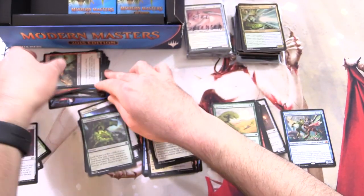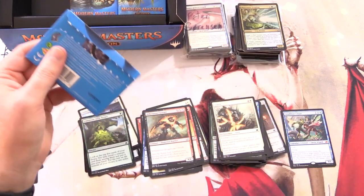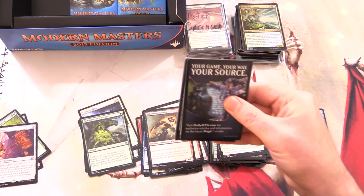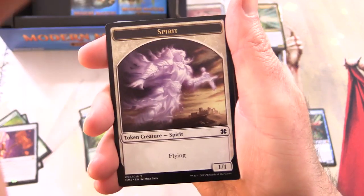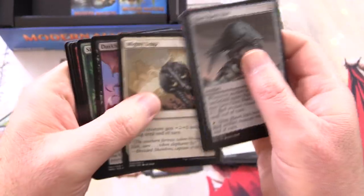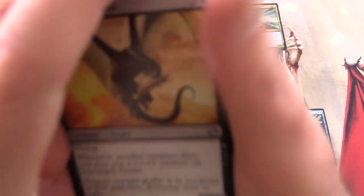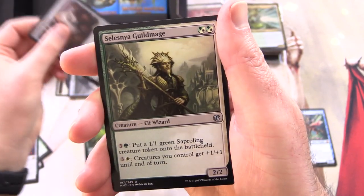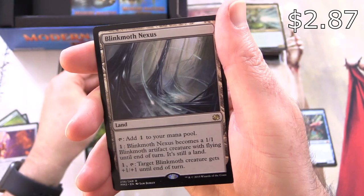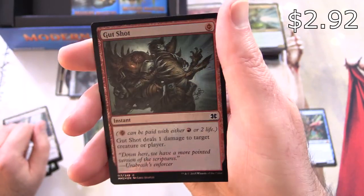I've messed up my piles already! Let's get into another one for the channel. What is the craziest pull you've had out of this set? The one I always wanted to get out of these masters sets was Tarmogoyf, but that's a bit old hat these days - they reprinted it so many times, it was like every masters set got another Tarmogoyf. We've got Scavenger Drake for the uncommons, Tumble Magnet, Selesnya Guildmage, and Blinkmoth Nexus. And a foil Gut Shot.